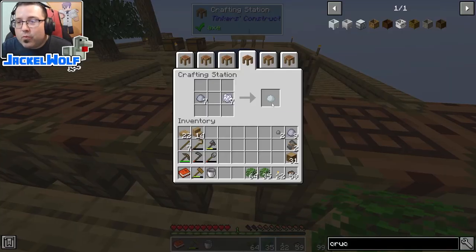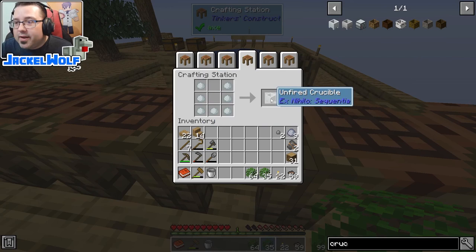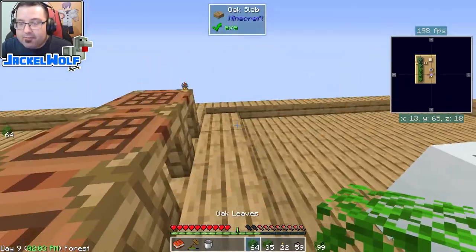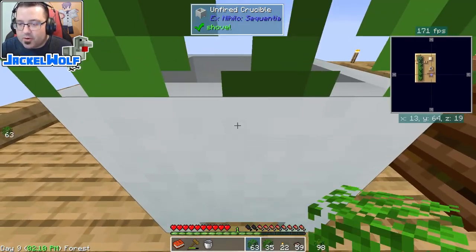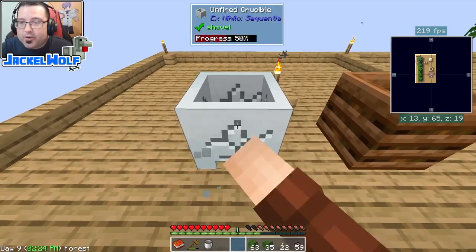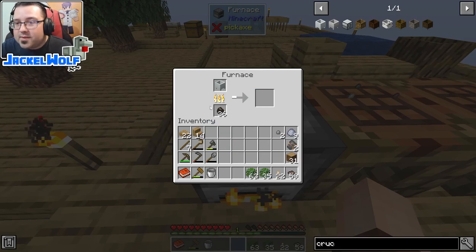Now that we have enough bone meal we can make the porcelain clay. To make porcelain clay it is one clay ball and one piece of bone meal. We need seven of these, placed in a U-shape in a crafting table, which gives us the unfired crucible. The key word is 'unfired' — we cannot use this crucible as-is. We need to break it and run it through a furnace.